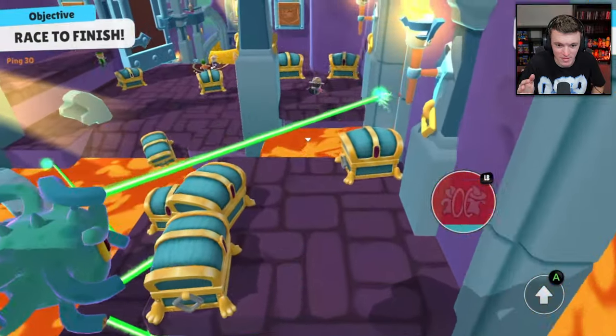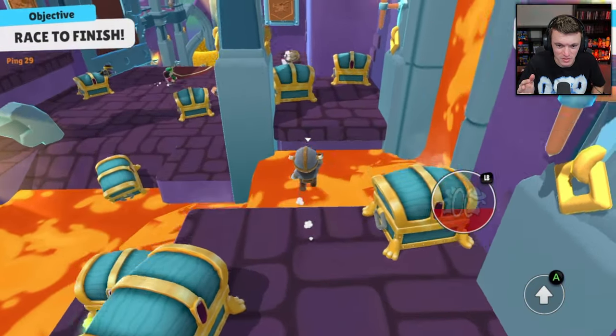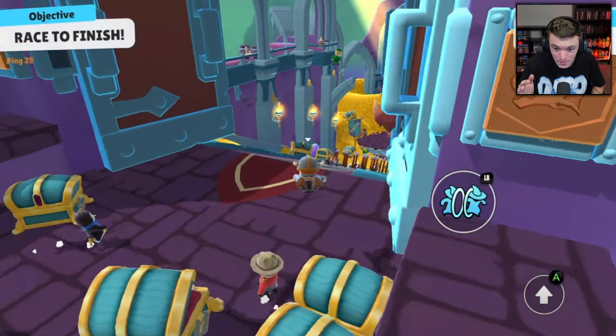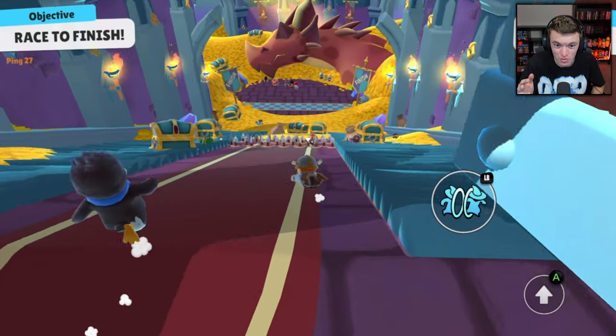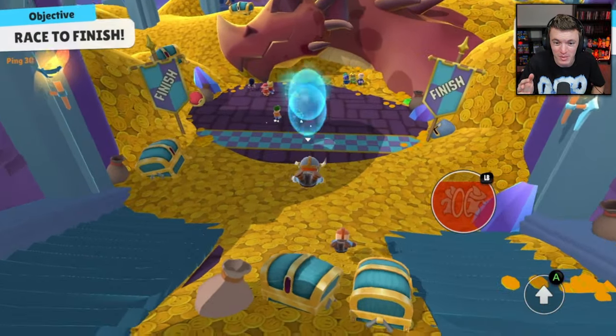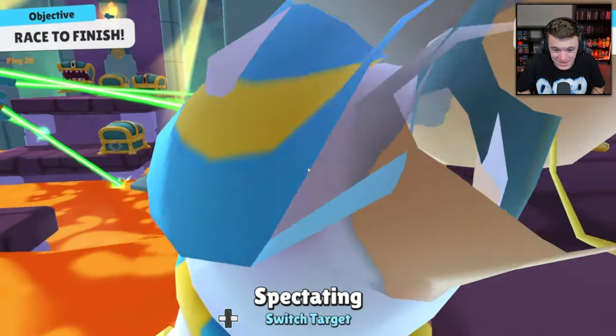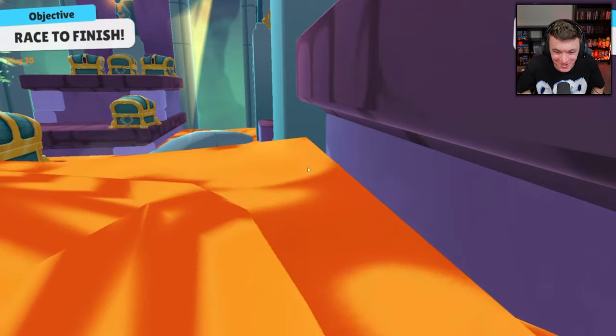There's lava, lasers, special power-ups, chests that are trying to eat you, and then we've got the dragon surrounded by gold at the end. Guys, that is so cool — I love that.